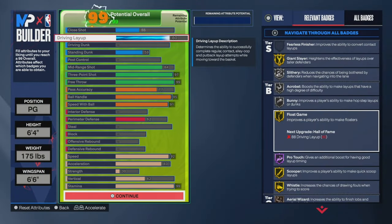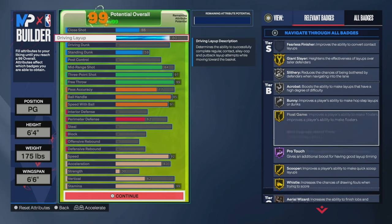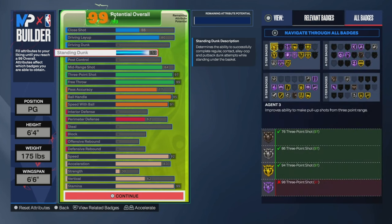You want to make sure you go with an 80 driving layup because these two badges go hand in hand — Pro Touch on Hall of Fame and Float Game on Gold. We also have 59 standing dunk, just in case you get caught in those weird animations under the basket; instead of a layup you can go up for a dunk every single time.